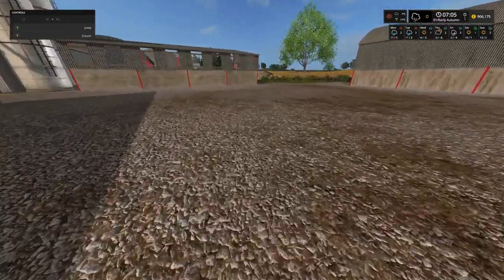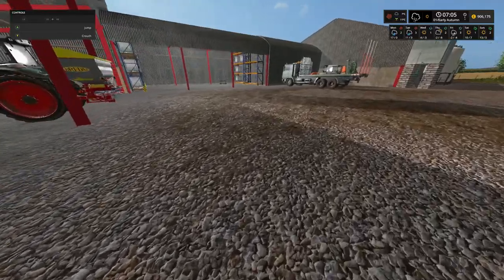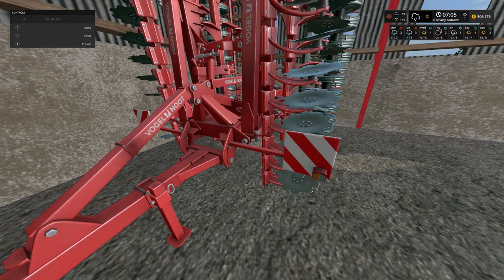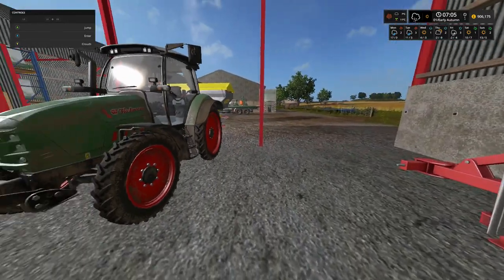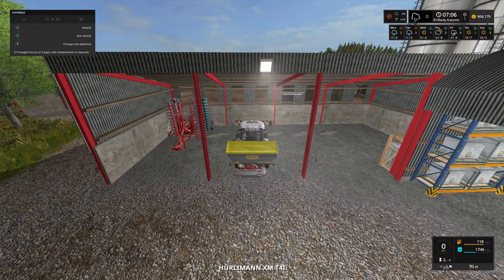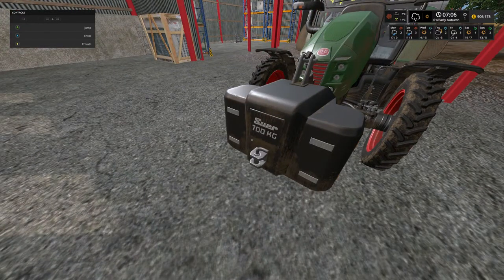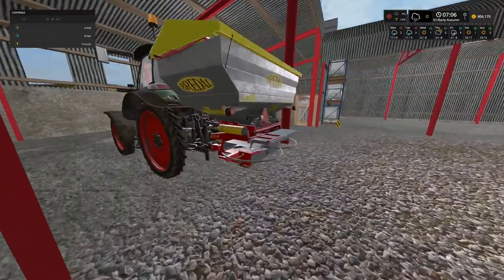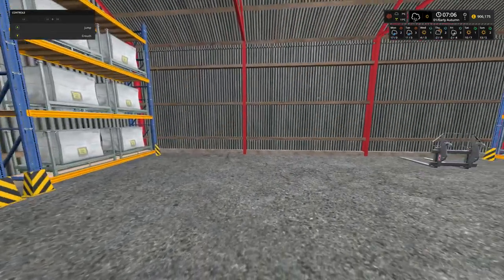That's our house just there. Heading into the actual main farm where we store all of our equipment - as you can see we have got a fair few bits and pieces. We have got a cultivator there, that is the Vogel - the Vogel Newt. And just to the left here we have got the Hurlimann XM T4i, with a 700 kilo front weight on the front and the Breedle fertiliser spreader on the back. As you can see we have got various pallets already in for storage of products.